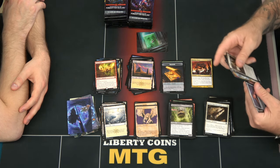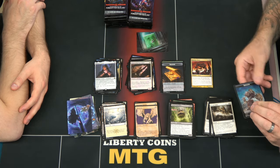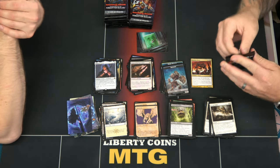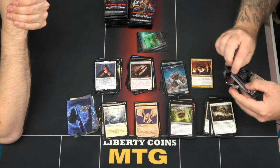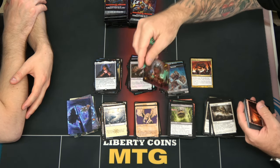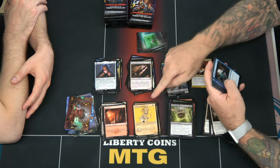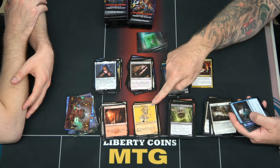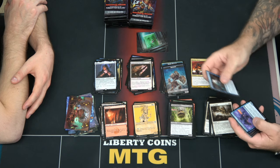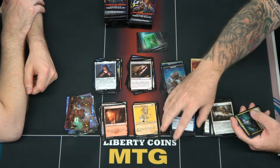There were a lot of uncommons. Hand of Vecna and a foil Monk of the Open Hand. We just need the Grandmaster of Flowers that tutors that thing up — it's the planeswalker. This is one of those very odd cards — what color is this? It's Simic. I was like, what card is that at first?